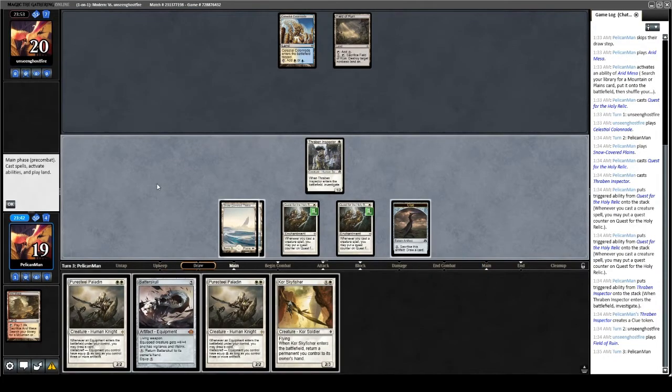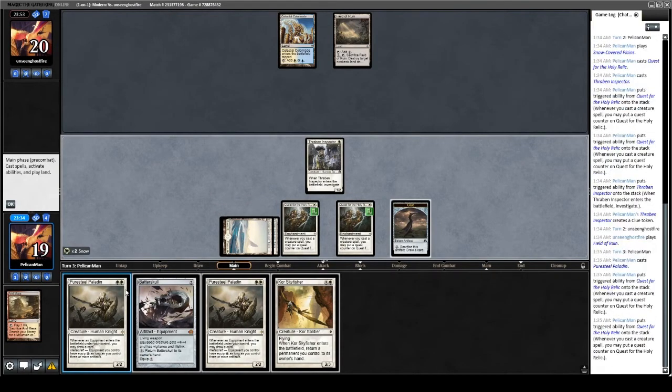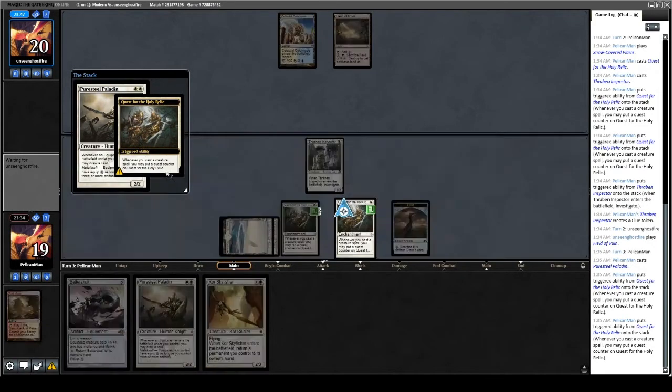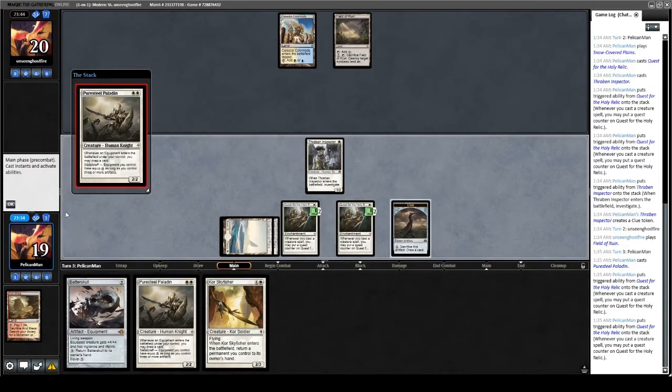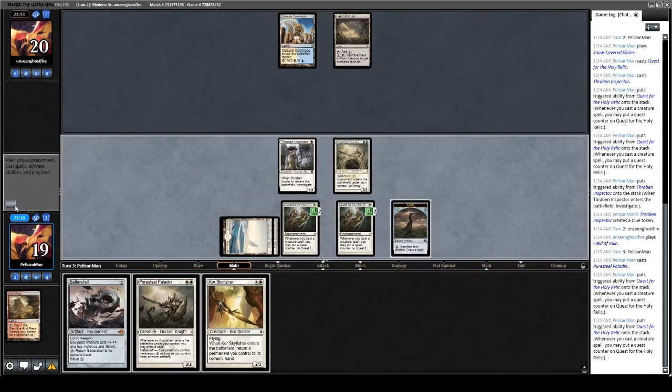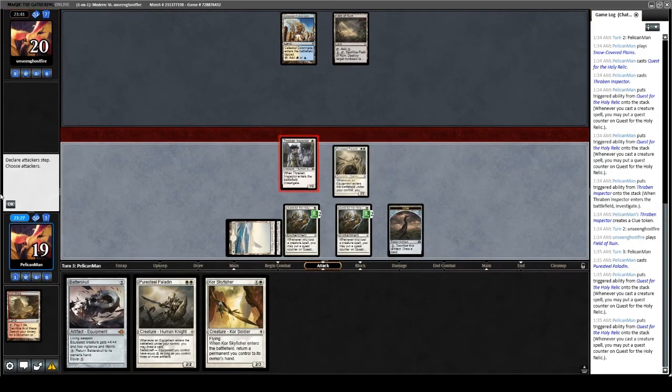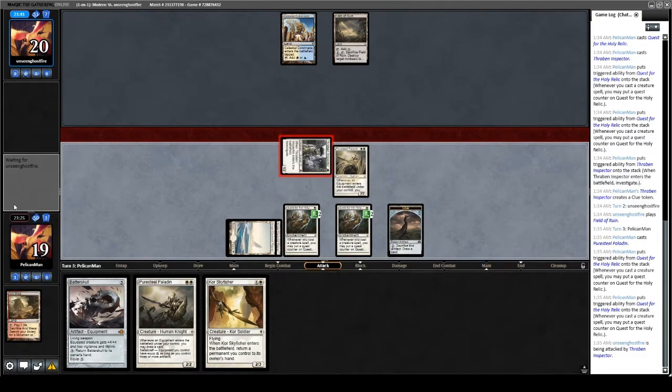We drew a Core Skyfisher — not bad. We'll save it for a zero-drop if we can find one. For now, we'll play a Puresteel and try to force some counter magic from our opponent. Even if they counter it, we get to draw a card since these are cast triggers. Let's go to combat and get in for one with the Thraben Inspector.